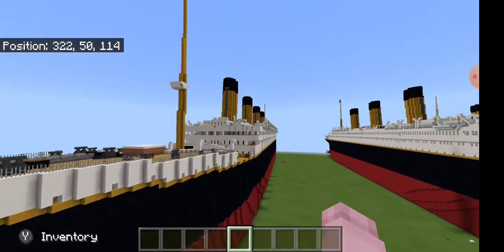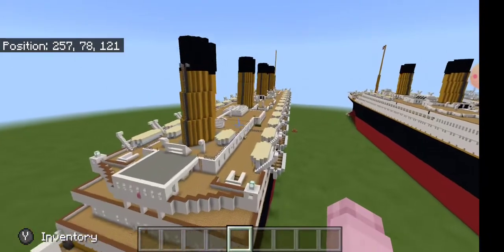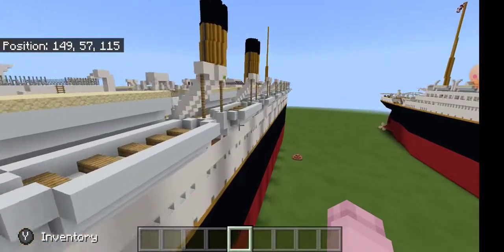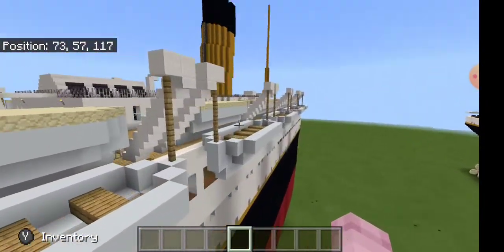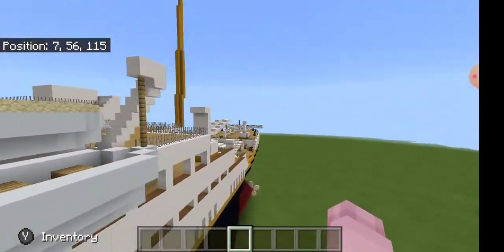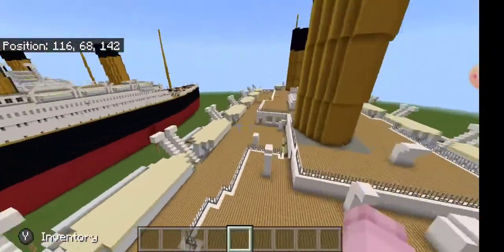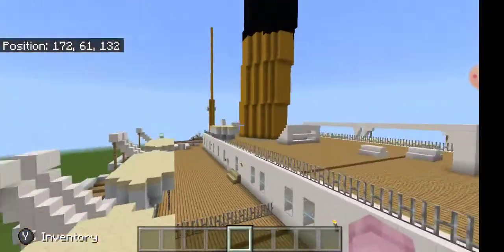We're going to start with the first, which is number 400, or the Olympic. The Olympic was the only one in the class to have a successful career at sea. I think it lasted 23 or 24 years, ultimately being scrapped in 1935, I believe, or somewhere around there.